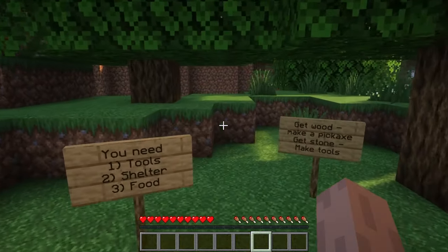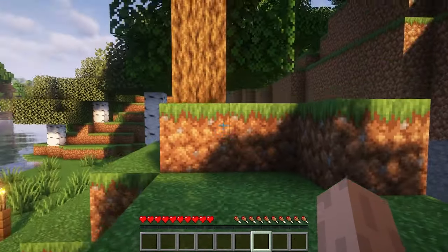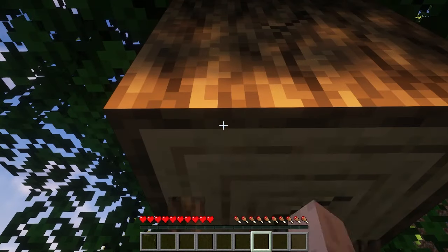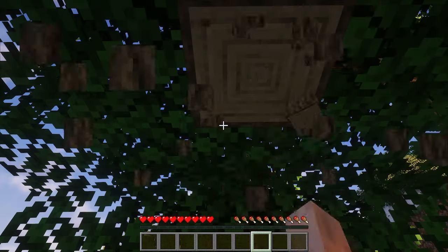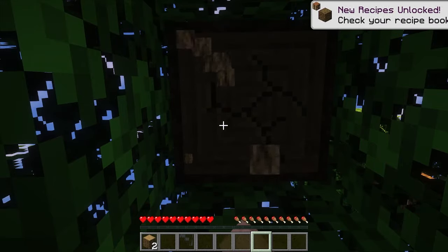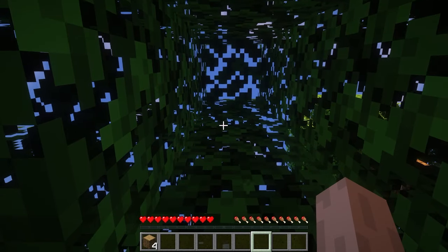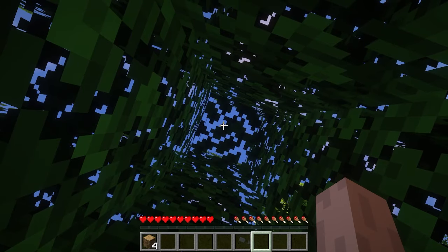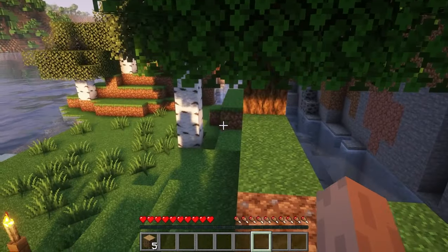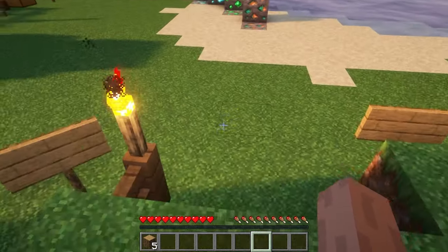The first thing I want to do is make some tools, and for that we're going to start off with wood. You essentially go through all of the ages of human development here. We start with the easiest things to make stuff out of — wood — then we move on to stone and enter the stone age, then on to iron and the iron age. When you're whacking down these trees, you can do it with your bare hand. When you take out that top bit, the tree will start to deteriorate, and all those leaves will start dropping either apples, sticks, or sprouts for baby trees.